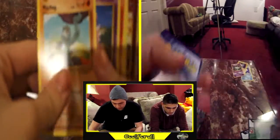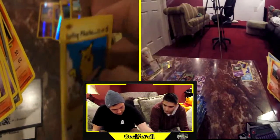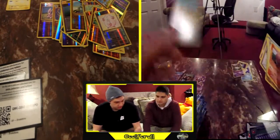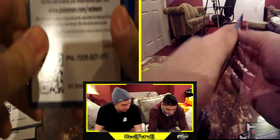Next code — holding it upside down. Reverse holo Chansey. Oh, you got a secret rare — nice! I got an Imakuni's Doduo. We both got secret rares at the same time!